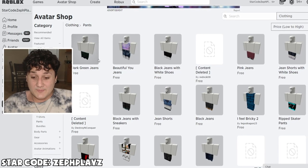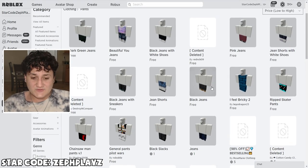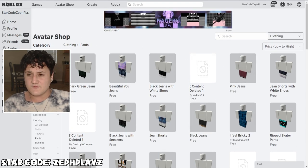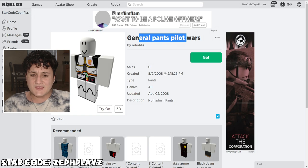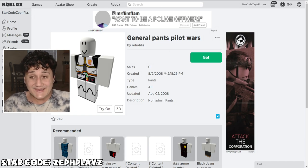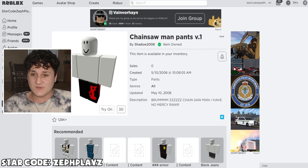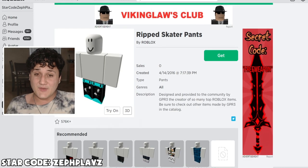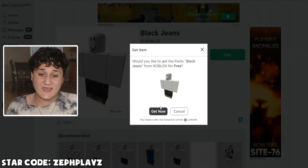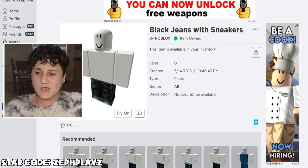We get quite a bit of good ones — they actually give you a good amount of free pants with drip. We got the dark green jeans — these are okay but basic. We got the general pants pilot wars, don't think those will go with what we want. Next, the chainsaw man pants — not bad, they're free so we might as well. The ripped skater pants might go well with the shirt we just bought. The black jeans look pretty decent, and the black jeans with sneakers are probably default when you make a Roblox account but they look pretty good as well.